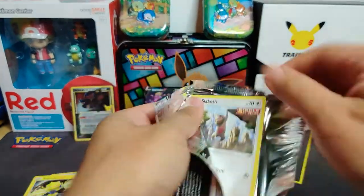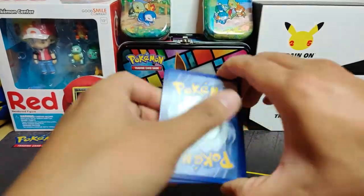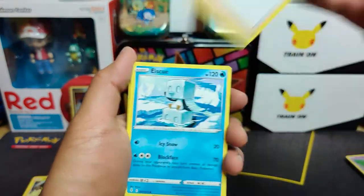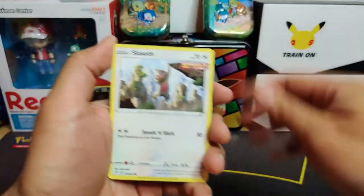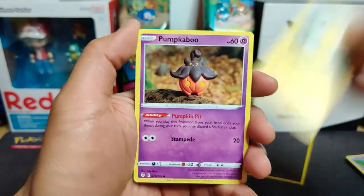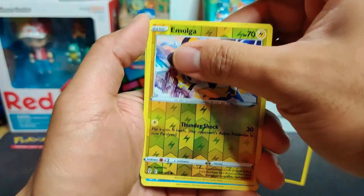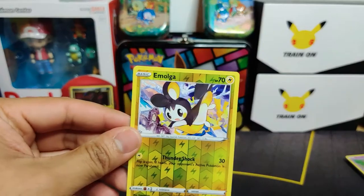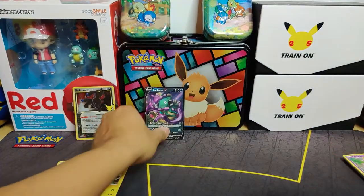Last Evolving Skies pack - let's see what we get. Dark energy, Copycat, Ice Rider Calyrex, Rapid Strike Scroll of Flying Dragons, Slack Off, Petalil, Pikachu, Pumpkaboo, Rookidee, reverse holo Emolga, and Tornadus. So just two holo rares and a Garbodor V overall from Evolving Skies.